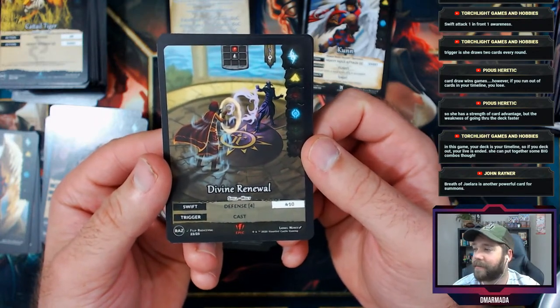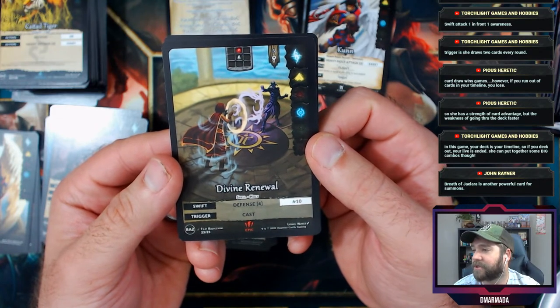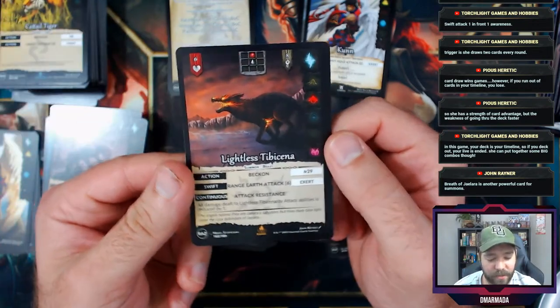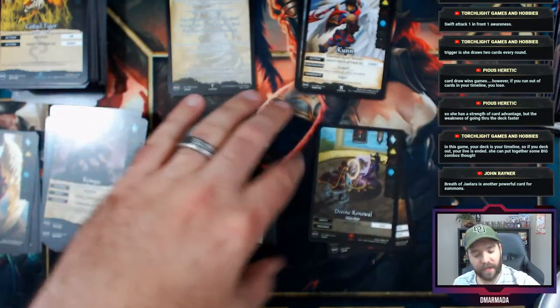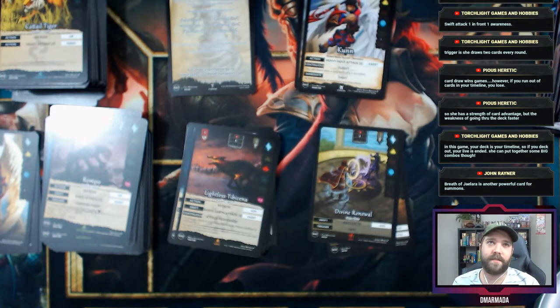Rompo — hello there! Divine Renewal coming in, Breath of Jaylara — powerful card for summons. In this game your deck is your timeline, so if you deck out your life is ended. Lightless Tybacina — really cool art. The use of color is a little more muted, definitely distinct and different, almost kind of comes across as Middle Eastern.